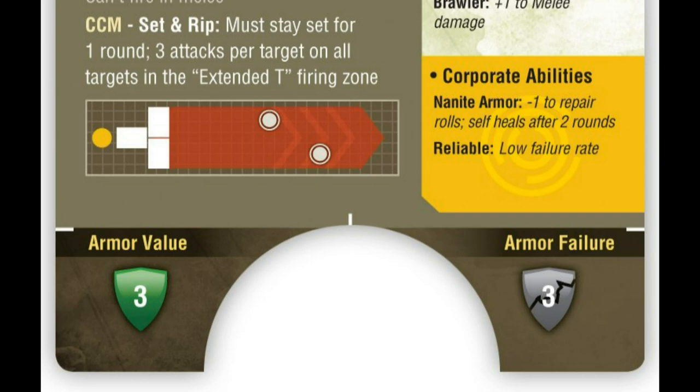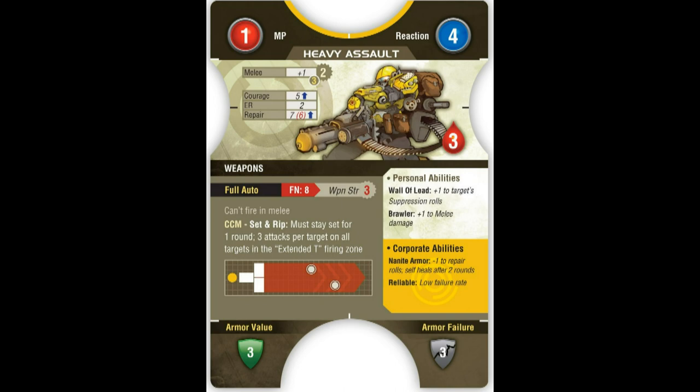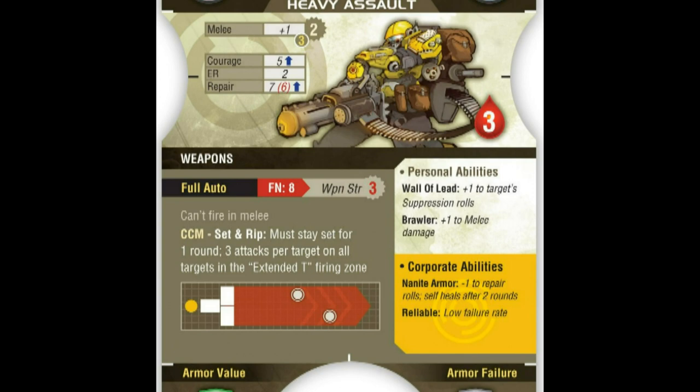Now, let's move to the two most important features of these cards that really make Mercs a unique gaming system: the first being the personal and corporate abilities, and the second being the movement. Let's discuss the personal and corporate abilities.